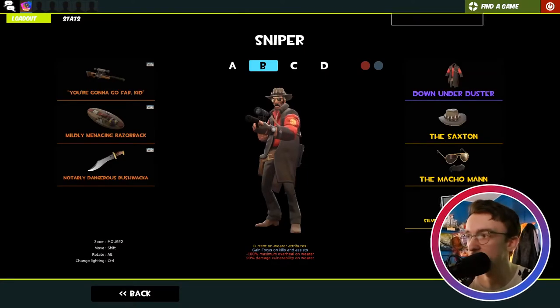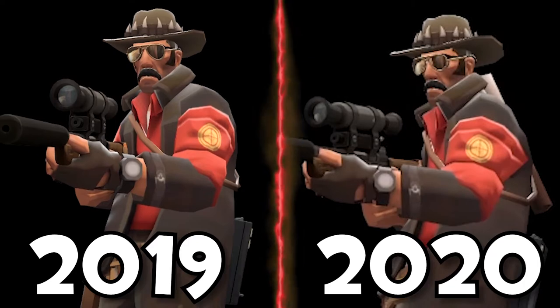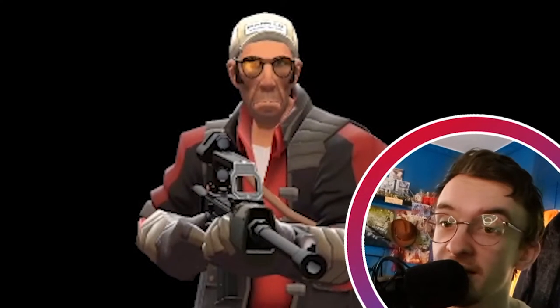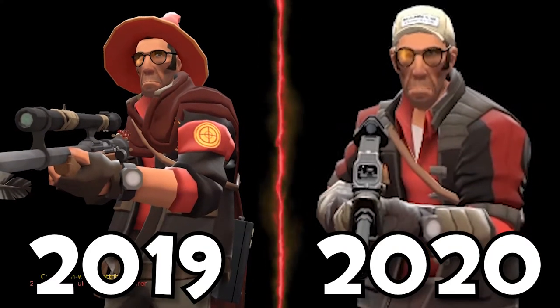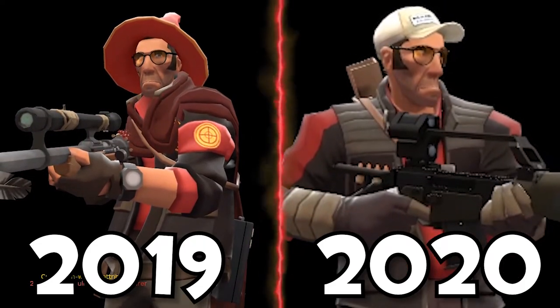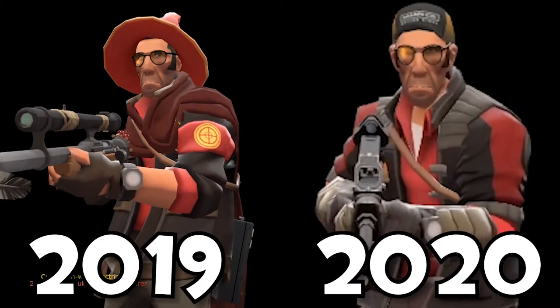This is the main Sniper loadout. We have the Down Under Duster, the Saxton, and the Macho Man to create this beautiful looking Sniper. Then we have the Classic Man with the Killstreak Classic — which has no kills on it for some reason — with a Chronomancer, the Final Frontiersman, and a Manno Cap which I'm changing to a different Manno Cap because it fits the loadout much better.